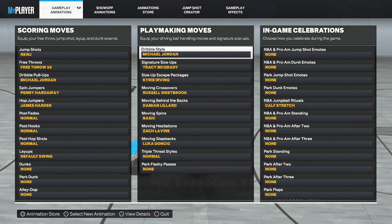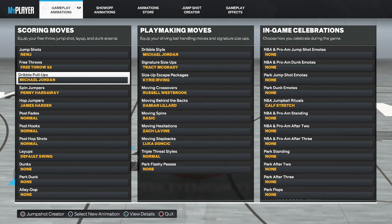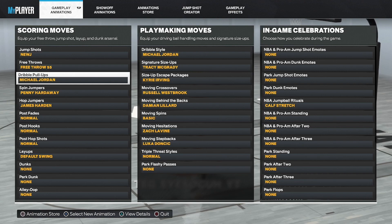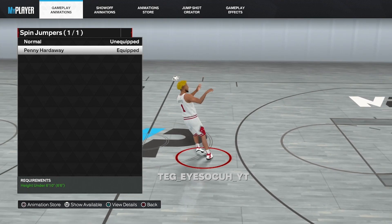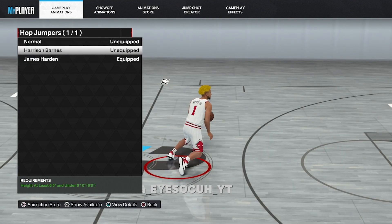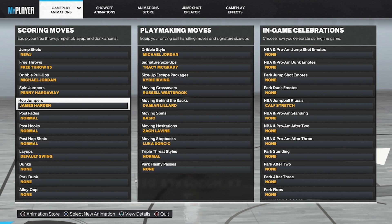Those are the six best for six-five and up. Dribble pull-up is your fade — for six-five and below guards it's Trae Young or Curry, and for six-five and up I got Michael Jordan. Normal Two is another good one but I'm liking Michael Jordan right now. Spin jumper I got Penny Hardaway — that's the glitchy spin jumper people be doing. Hop jumper I got James Harden; I tried Harrison Barnes too but I think I like James Harden a little bit better.